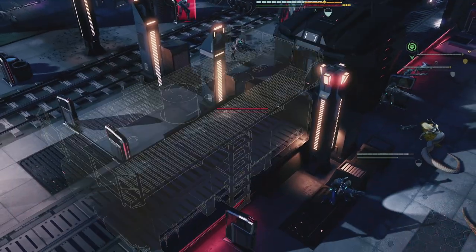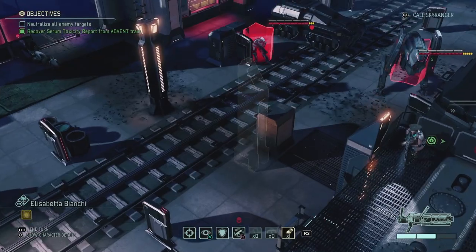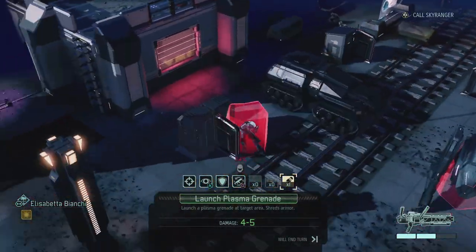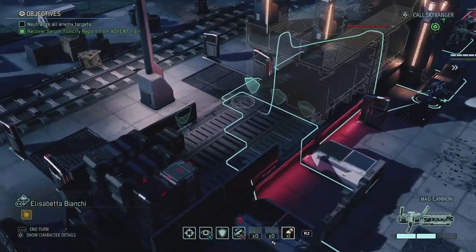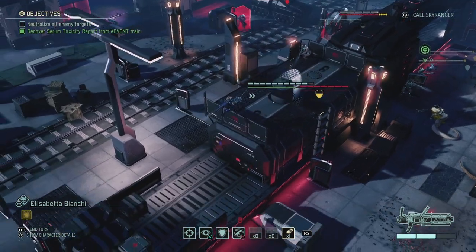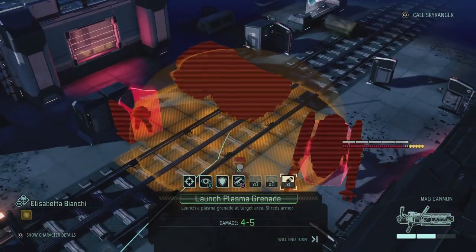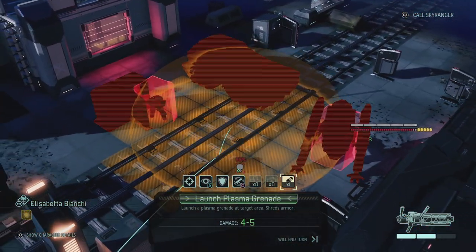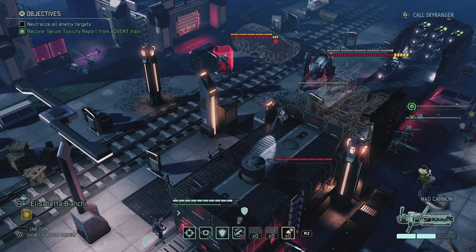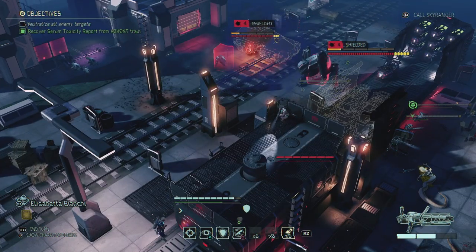This is not good. Grenades need to go out - so I'll put Elisabetta over here in full cover and toss it. She uses her grenade to pop both the shield barrier and the Sectopod - that should shred armor as well. Please shred armor. That doesn't shred armor because of the shields.